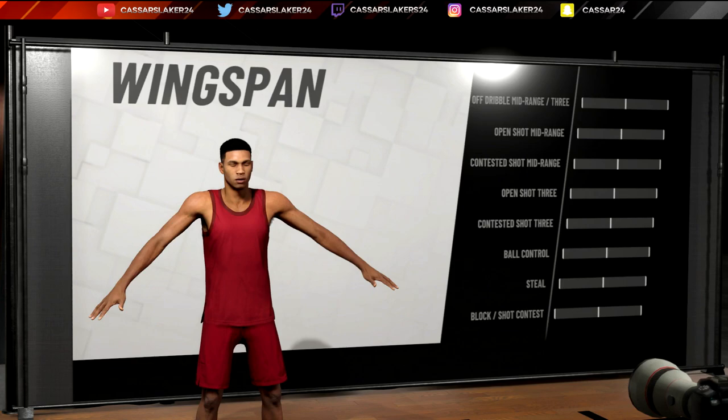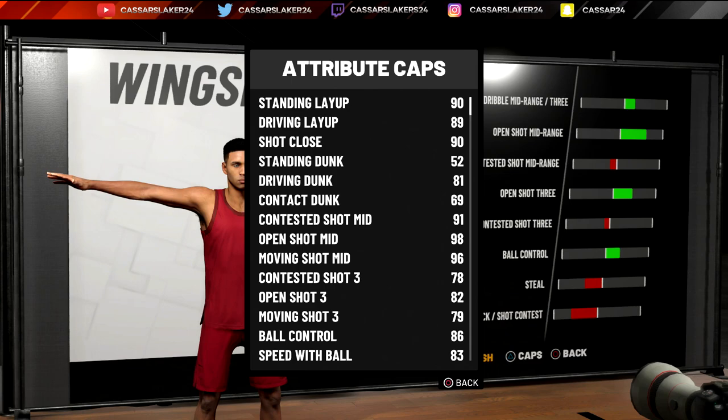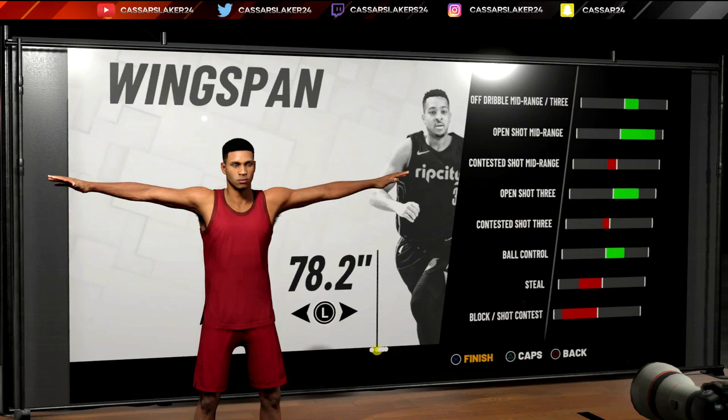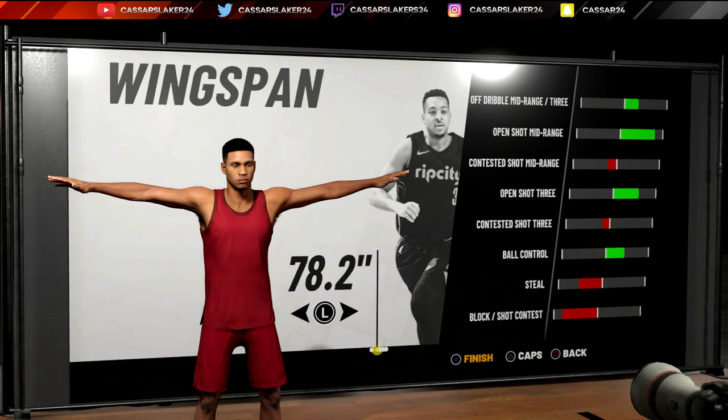When I face 185-pound point guard shot creators, my guy is always faster, which is an upside. For wingspan, you can go minimum, one above minimum, or two above minimum. I went one above minimum because my guy has a 98 open shot mid-range. If you want 99 open mid-range, go for the minimum wingspan — I highly recommend it because you won't be going contested half the time anyway. The moving mid-range does go down by one at minimum, which is why I kept mine at one above.